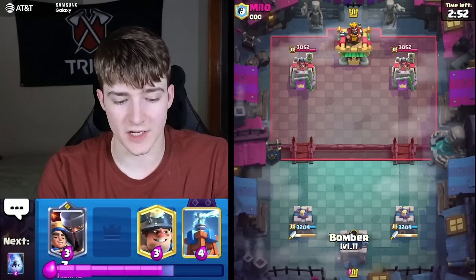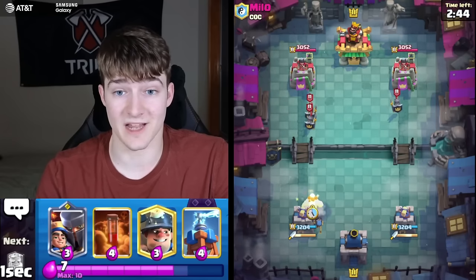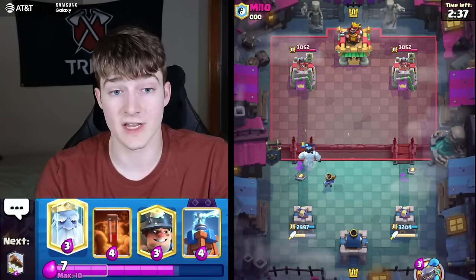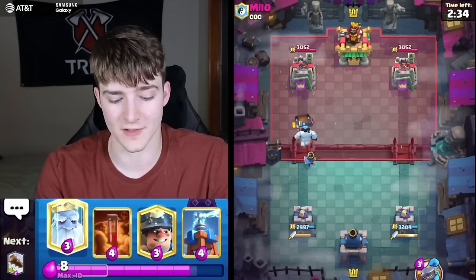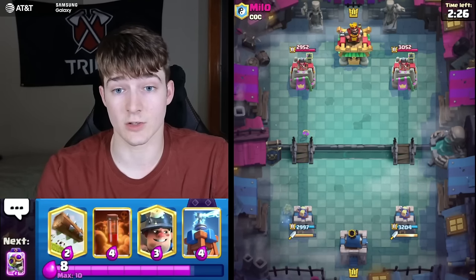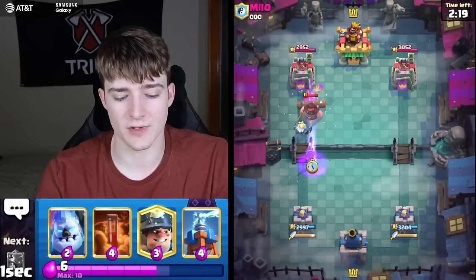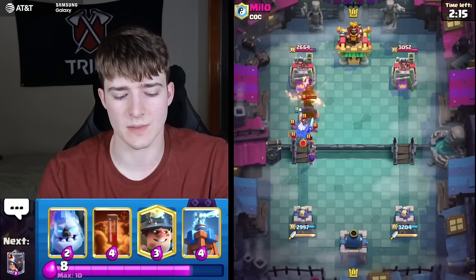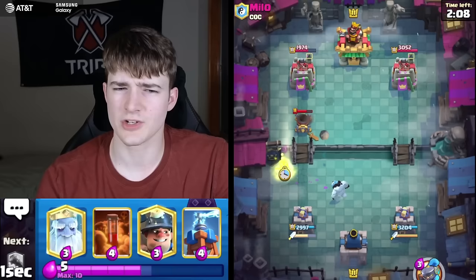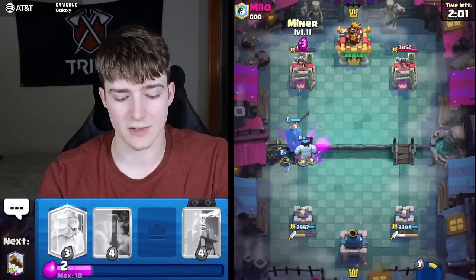The really nice thing about having Evo Bomber and Evo Tesla in a fast-cycle deck is you get them down really frequently — so many opportunities to get value, especially that Evo Bomber. The Tesla is primarily defensive, but having that extra health is pretty substantial against golem pushes. The Evo Tesla's strength is mostly the health — the ability is nice in some situations, especially against baby cards, but against beatdown units the stun isn't as relevant.